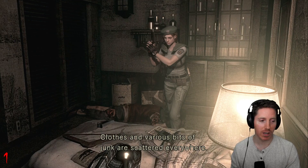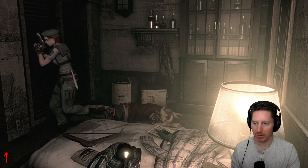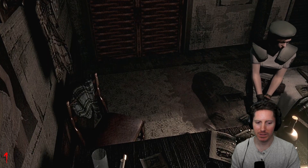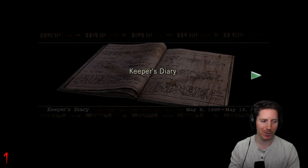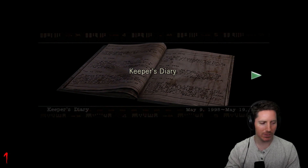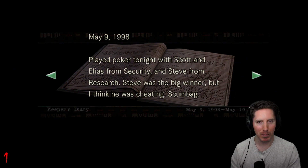Clothes and various bits of junk are scattered everywhere. Let's grab the ammo — I will take the magazine. We have a lot of pistol. A keeper's diary — we're going to hear their story. I love this in these games. Sometimes you get a little bit of story that has nothing to do with the overall plot — it's just situational environmental storytelling to tell a short little story about what you're seeing, which I really like.